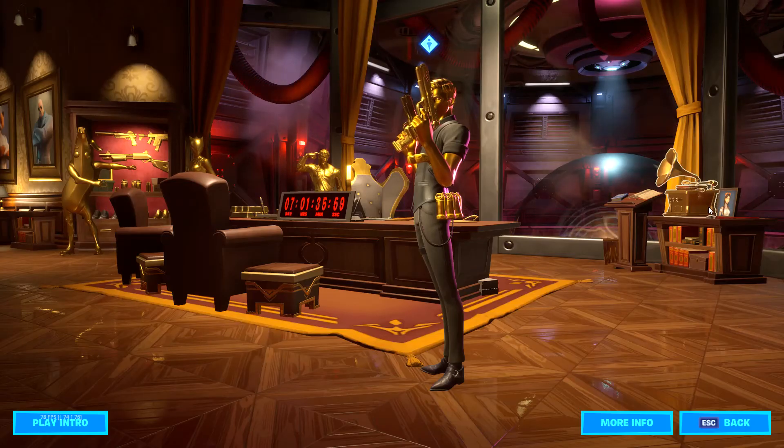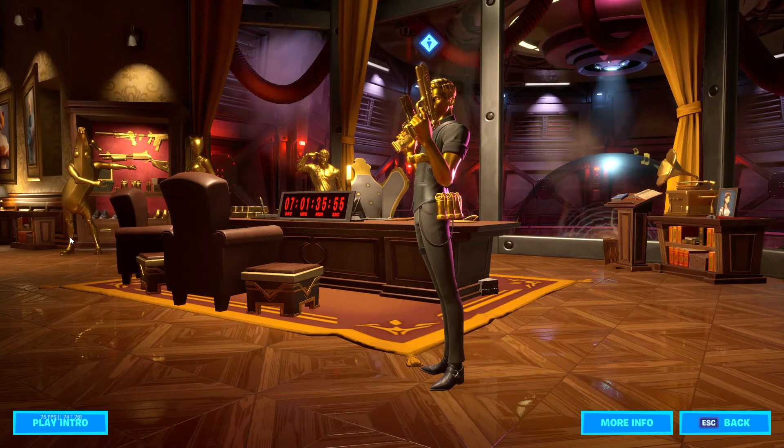Here's what you do to get secret agent Peely's badge. You go into Midas's room, wind up the record player until it plays. Peely pops out of there.